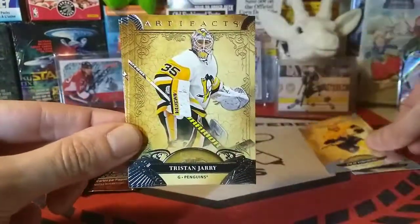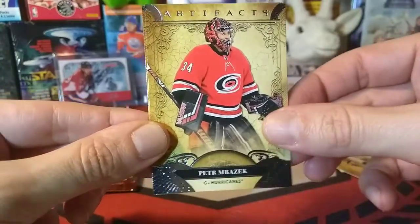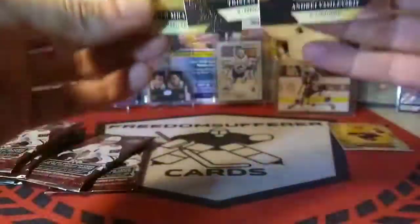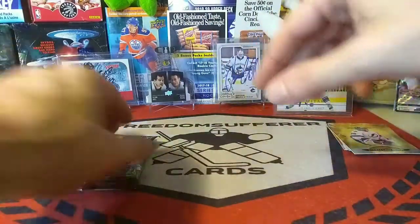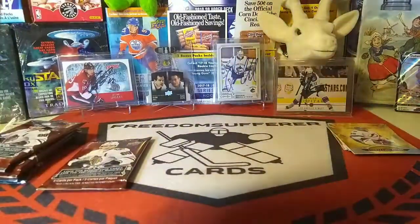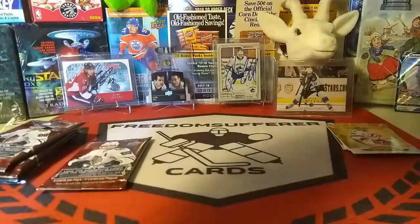Super grateful for this box. Tristan Jarry, Peter Mrazek, and Tuukka Rask — goalie mojo! Four of the five cards in pack one are goalies. I played goalie as well, what an interesting start — love it. It would be a miracle if we got a hit, we'll see.